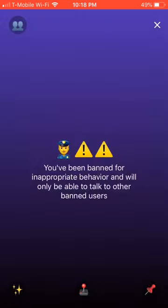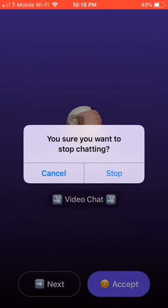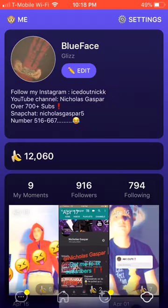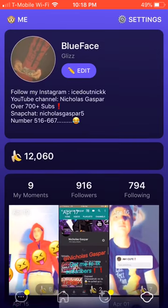I'm gonna show you guys how to get unbanned. All you have to do is hit the X button, go back. Then go to the bottom right — that's me right there, hey, you know, vibes.